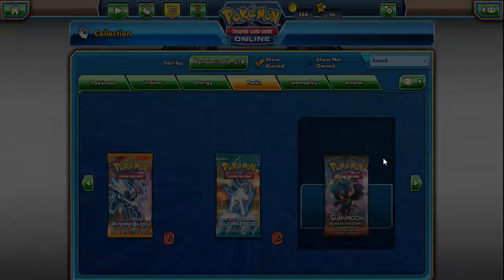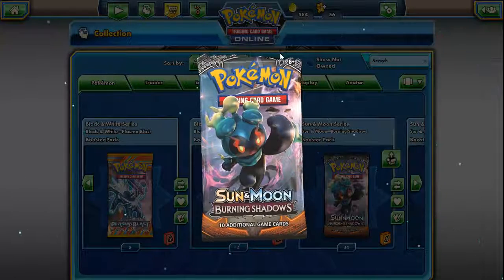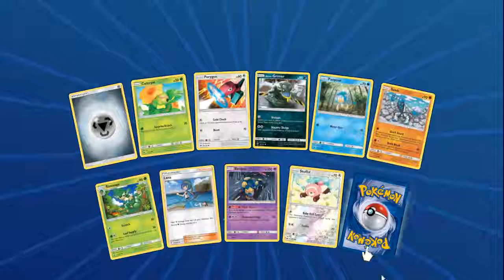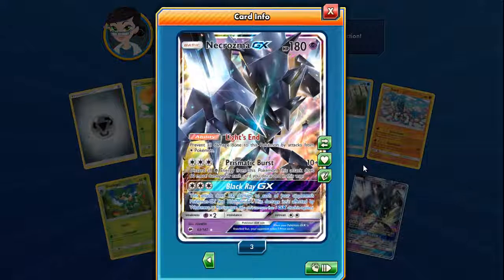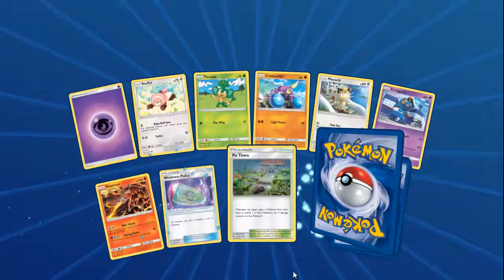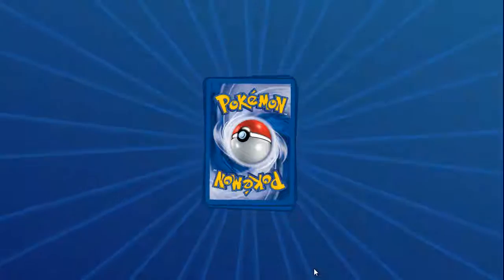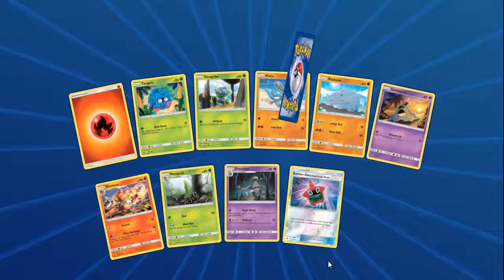Let's go newest to oldest, starting off with Sun and Moon Burning Shadows. Stufful Reverse. First pack — Necrozma GX! Might be my third one, but that is still really cool. Rattata Reverse. Sorry, I had to clear my throat there.